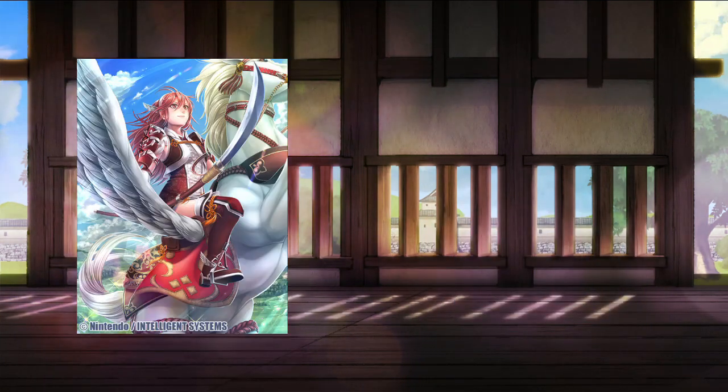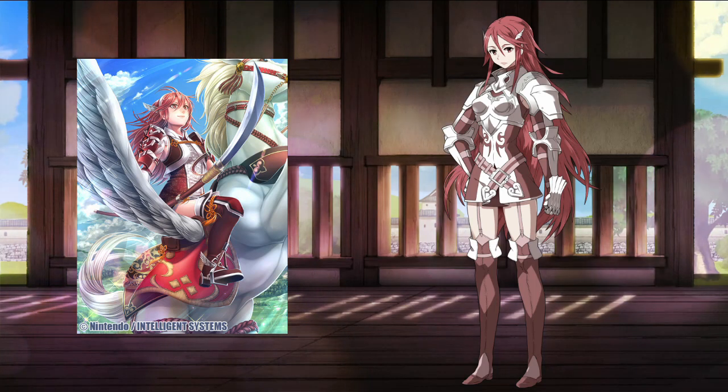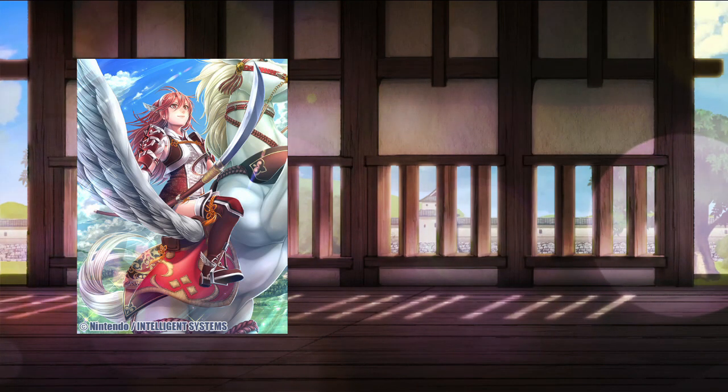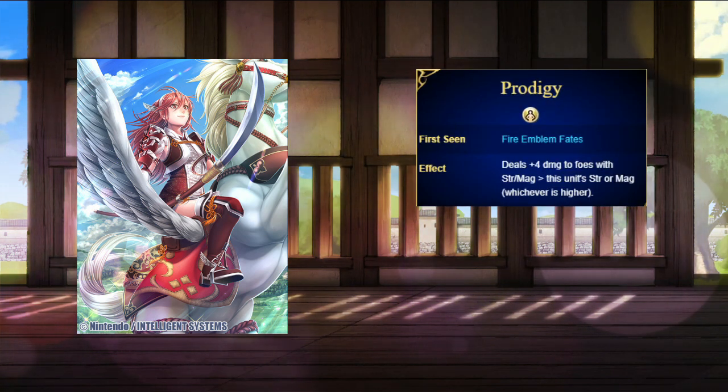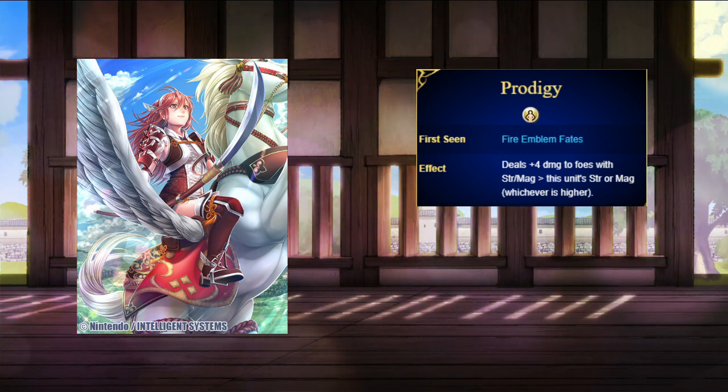Now Caeldori is a child unit, daughter of Tsubaki. She's based on Cordelia from Fire Emblem Awakening. She joins as a Sky Knight with an Iron Naginata. Her stats depend on her mother, but she'll usually have high speed and skill, and low defenses. Her personal skill is Prodigy, which lets her deal extra damage to opponents with higher attack than her.